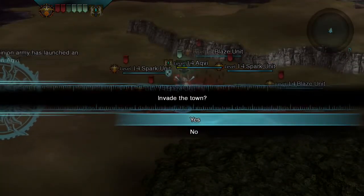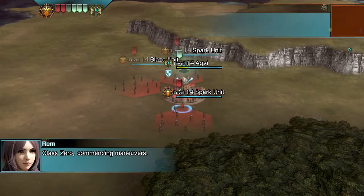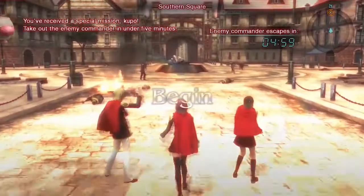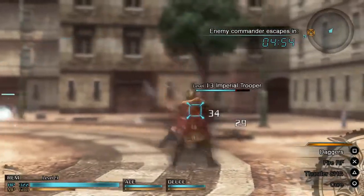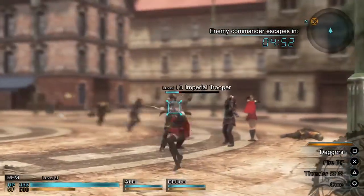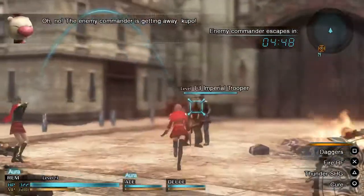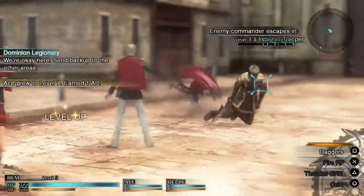Once the shield is down, we have to approach and initiate an invasion, as this prompt helpfully explains. For the Dominion! All we have to do is take out all military soldiers in this town.